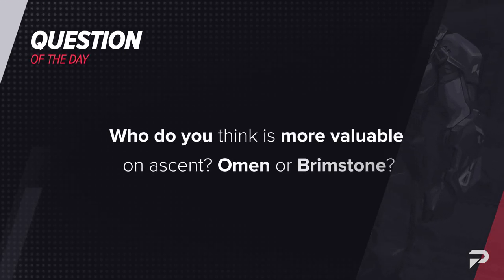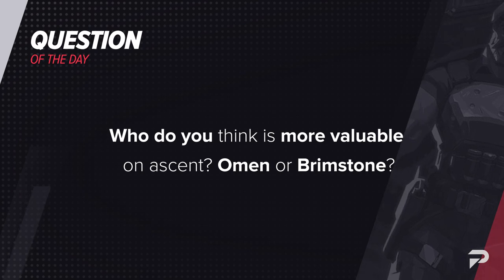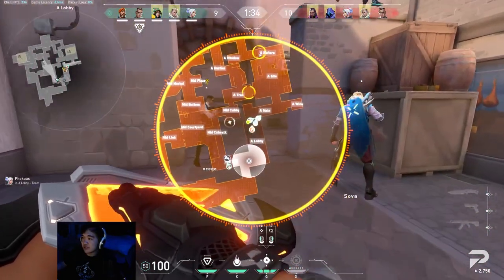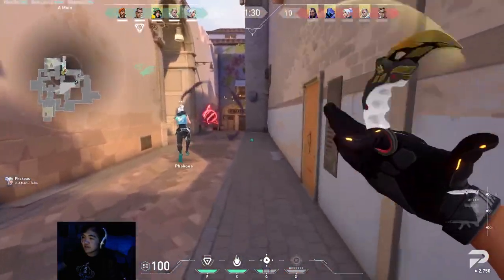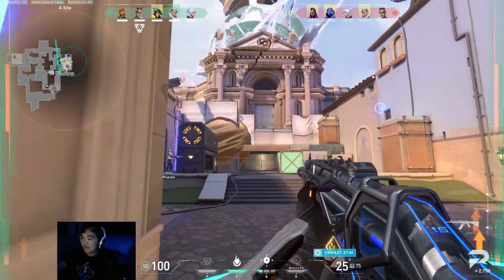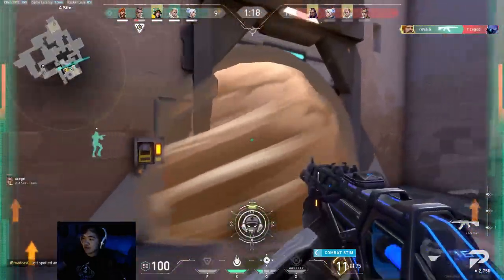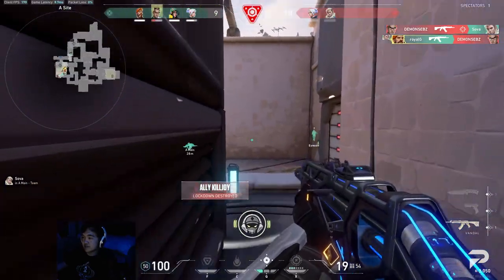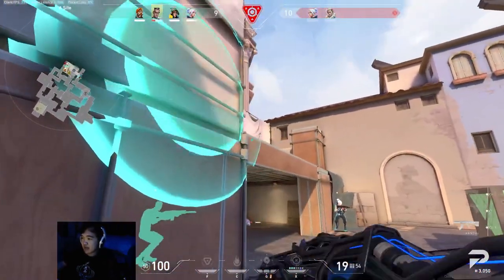Which leads us to the question of the day — who do you think is more valuable on Ascent: Omen or Brimstone? You can even say Astra if you're still a believer. Personally, I like to run Brimstone because his kit synergizes very well with fast-paced executes and strong post plants. In most cases I find that slow defaults aren't as effective as explosive site takes on this map, so Brimstone feels more powerful for more situations. But I also recognize that Omen brings a lot of consistency to slower defaults and more individual playmaking. Let me know your preferred agent in the comments below.